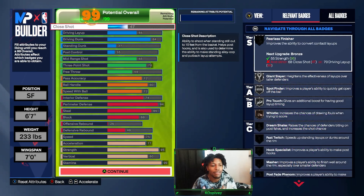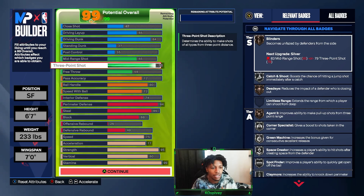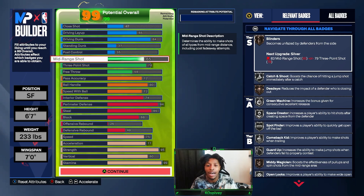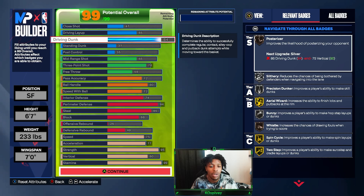You have 78 3-ball, which is the highest percentage you should have for a popper. You get Catch and Shoot on Silver, Silver Corner Specialist, Silver Green Machine, and Mid-Range on 65. If you know your mid-range, even at 60, you can do a lot of damage. 84 Drive and Dunk — you can still get to the rack. You have access to Aerial Wizard on Gold, Spin Cycle on Gold, Two-Step on Gold, Bunny on Silver, Position Dunker on Silver, and Slithery Finisher. Knowing how to use the right stick will help you offensively.